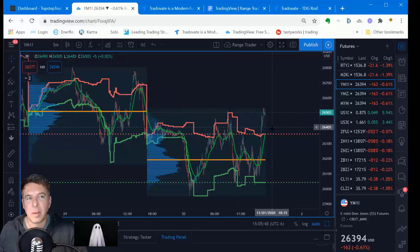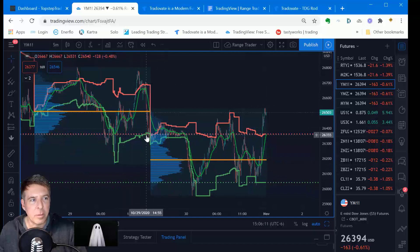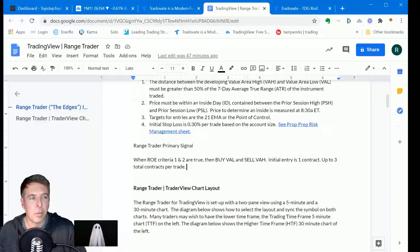You can see here a perfect example of where this level did not hold — it happens to be the very last trades on a Friday afternoon and price just rocketed up. More often than not we will stay within these ranges. It's a mean reversion strategy: we're looking to sell highs and buy lows and trade the edges. The targets for entries are the 21-period EMA and/or the point of control, and the initial stop loss is about 30 bips — one third of one percent — of your account size per trade.